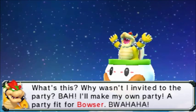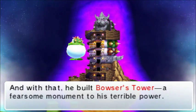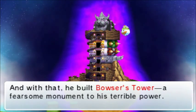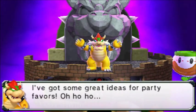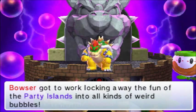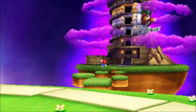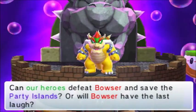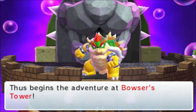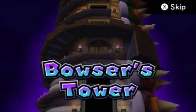What's this? Why was I not invited to the party? I'll make my own party. And with that, he built Bowser's Tower — a fearsome monument to his terrible power. You're all invited to join me at my party block! Ha ha ha! Bowser got to work locking away the fun of the party island. This is the greatest crisis the party islands have ever faced. And it looks like Mario's to the rescue! Can our heroes defeat Bowser and save the party islands? Or will Bowser have the last laugh?